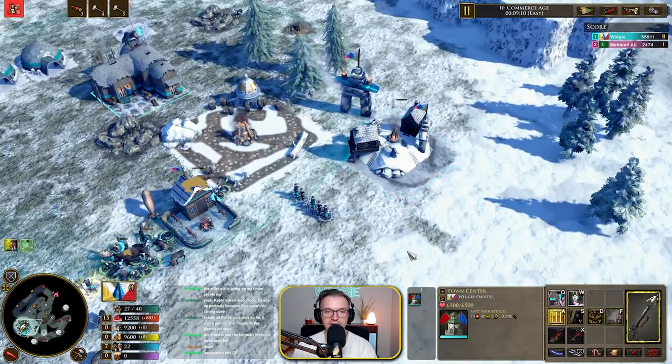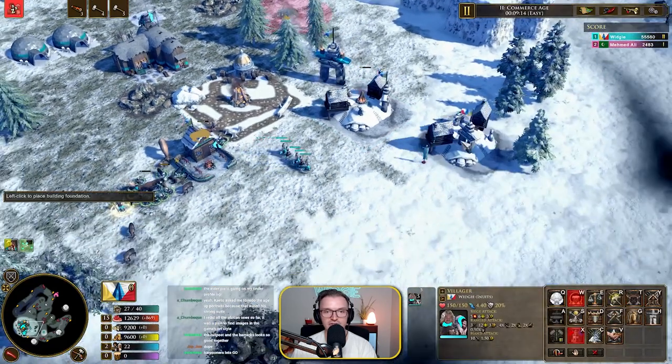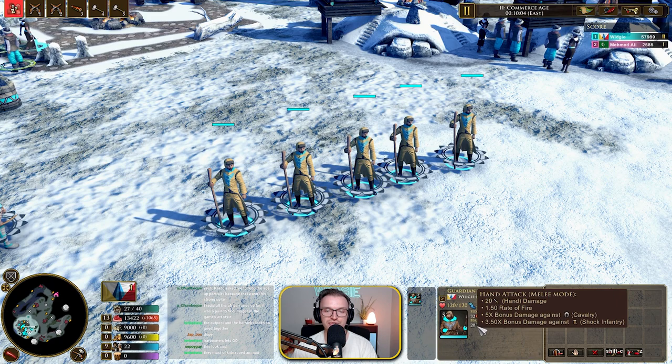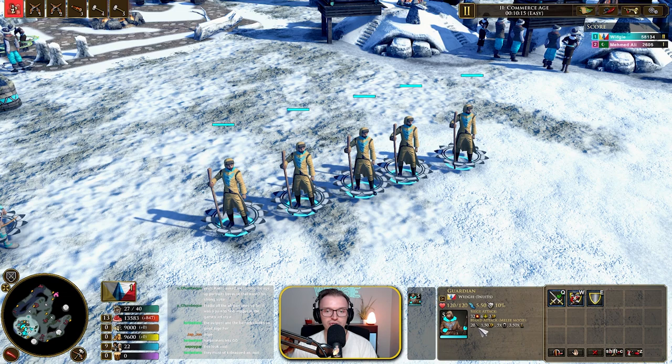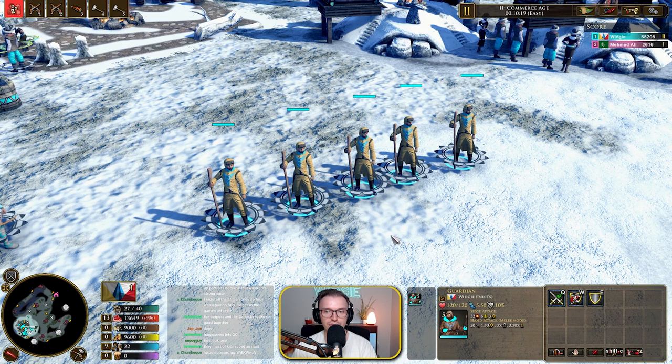The first unit we're going to look at is the Guardian. This is like the pike unit. These Guardians have this massive stick and they do high siege. Their bonus is five times bonus damage against cavalry, which is kind of crazy. They do cost quite a bit of wood, but that is quite a high multiplier against cav overall.